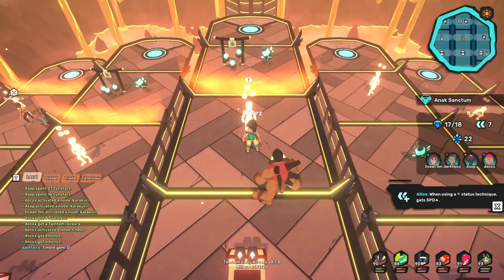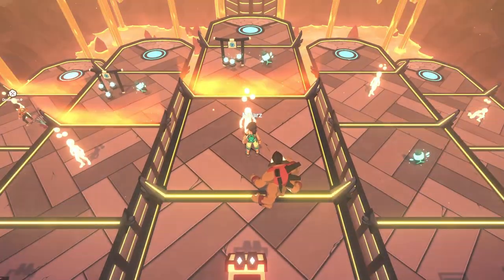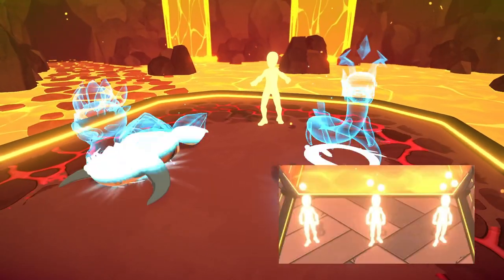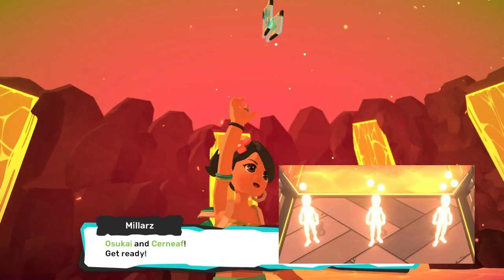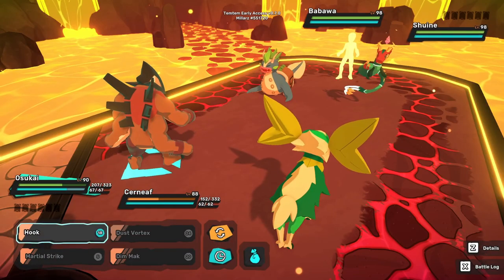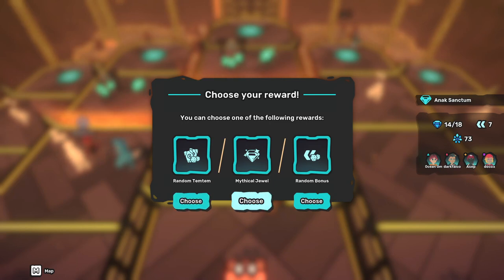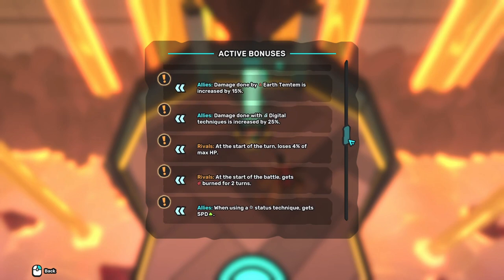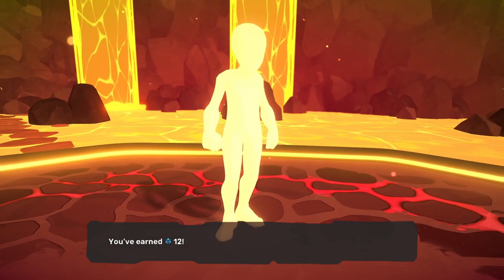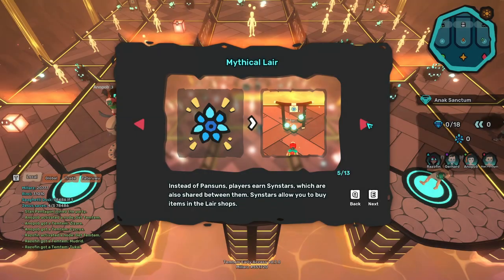Note that you can always change the moveset when not in battle. Karakuri nodes are Temtem battles. An NPC will have a random team of Temtem also leveled 80 to 100. The more orbs on top of the Karakuri, the harder the battle will be. Beating a Karakuri lets you pick 1 of 3 rewards: a random Temtem to add to your squad, a mythical jewel, or a random buff that affects your entire party. You also win some currency specific to lairs called sin stars — the more orbs, the more sin stars you earn.